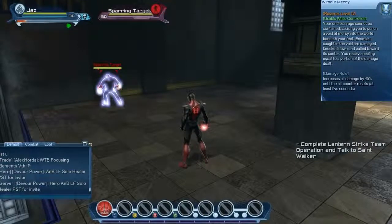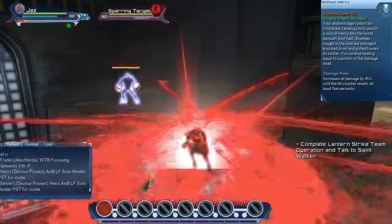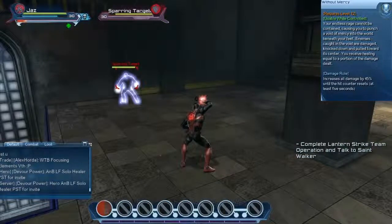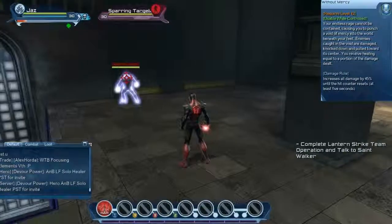Without Mercy is an area of effect around you — similar to Fire's Backdraft. Any enemies caught in the AoE will take damage, be knocked down, and be pulled to the center. This skill will also heal you equal to the portion of damage dealt.